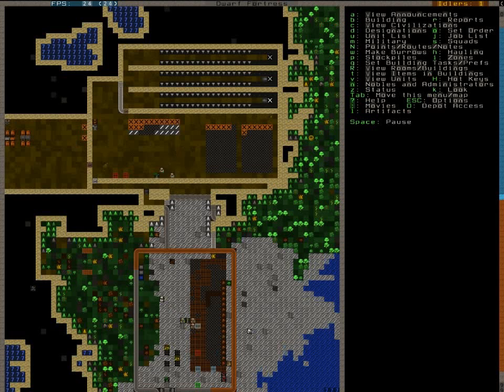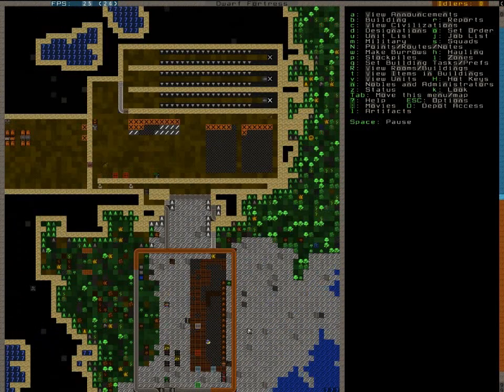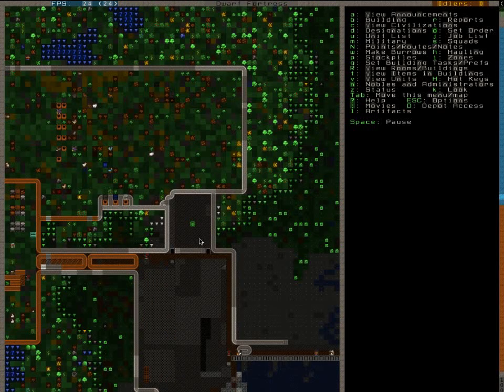Welcome back to Let's Play Dwarf Fortress with me, Iri. Today we've gotten a new trading ground for our Marksdwarfs. It's quite simple — just fortified a wall and a bridge that can be lowered to the inside, and then I can recover whatever they dropped in there. This is the upper level. I've closed it off. There need to come two more doors over here, but that will be fine.